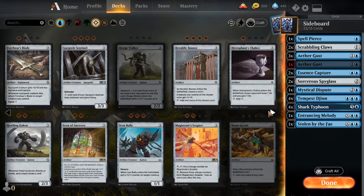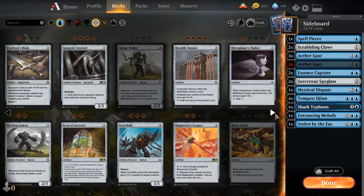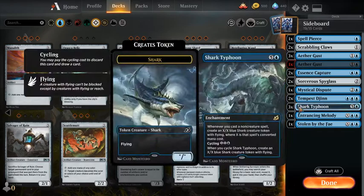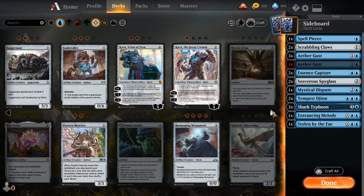Maybe I'll build a really budget Mono Blue deck with this and Favorable Winds. I'll think about it. I'll play just 4 Tempest Djinn, but I think Shark Typhoon's going to take the place of the Tempest Djinn mostly. I also don't think I'm going to want to board in more than 3 Shark Typhoon ever. I've basically gotten to the end of where any colorless card would still be remotely playable.